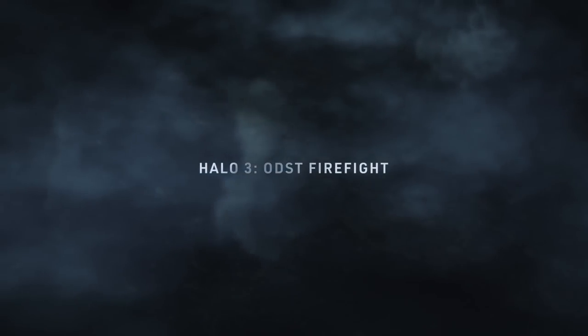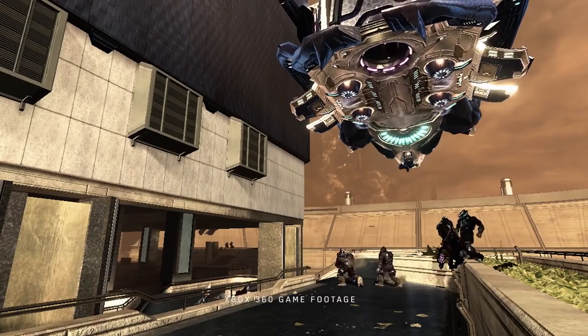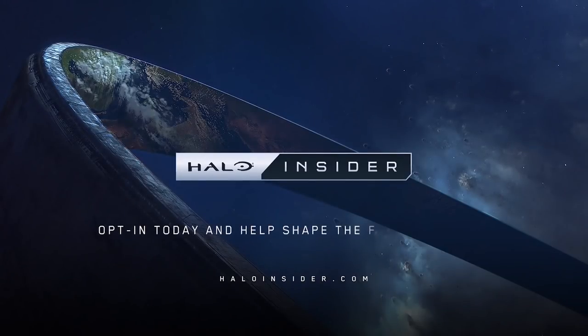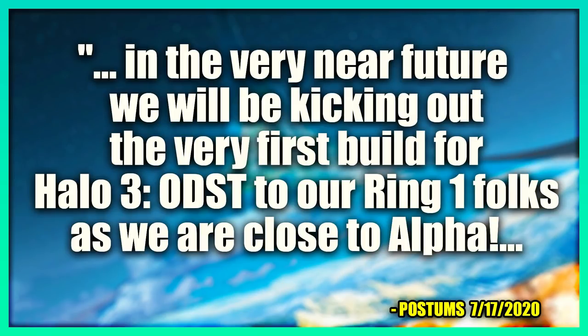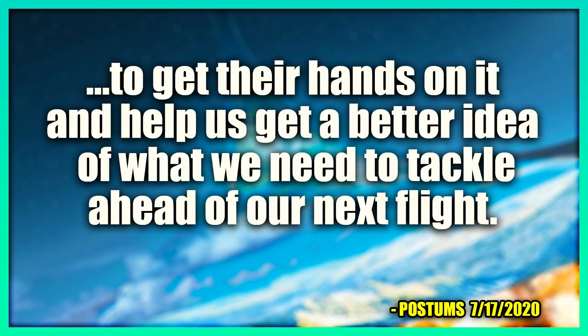The last topic is Halo 3 ODST and the current progress on the flighting process for us Halo Insiders. If you haven't signed up, definitely go do that now so you get a chance to play ODST for free on PC. In this dev update, they mention they're about to get into Ring 1 — almost very close to the alpha stage for Halo 3 ODST. To quote 343's blog post: 'In the very near future, we'll be kicking out the very first build of Halo 3 ODST to our Ring 1 folks as we are close to alpha. This doesn't mean we are immediately going to be headed to public flight, though it does mean our internal test teams and Ring 1 folks are going to get their hands on it and help us get a better idea of what we need to tackle ahead of our next flight.'